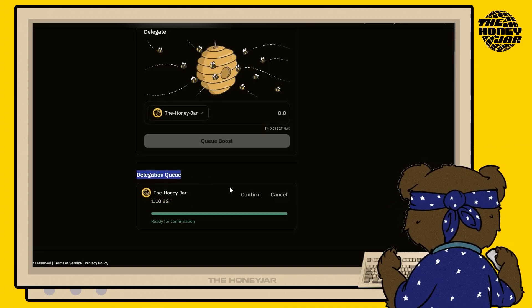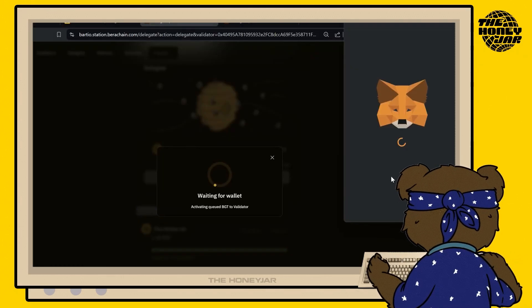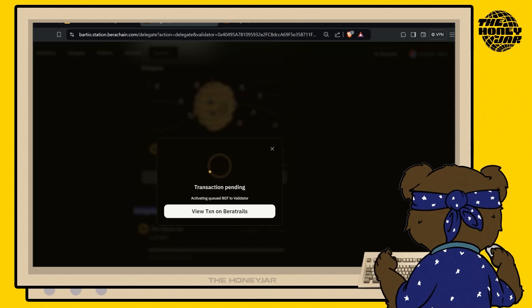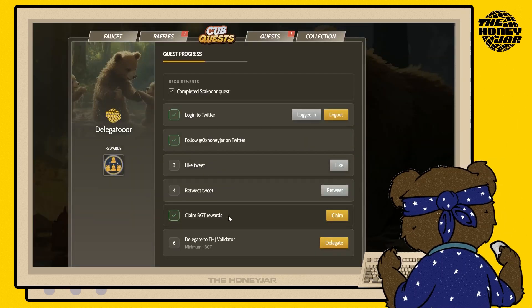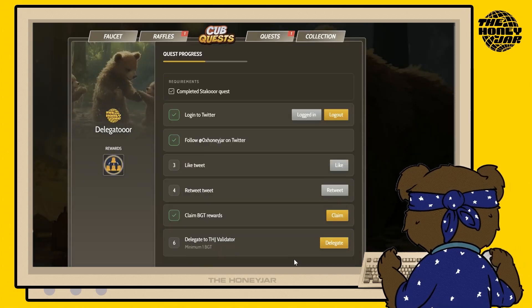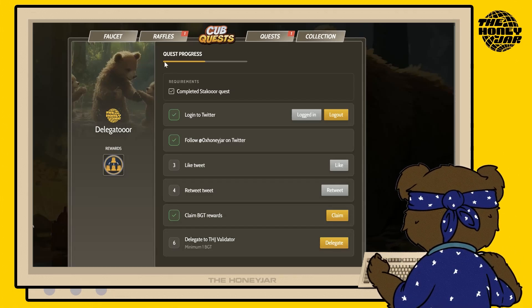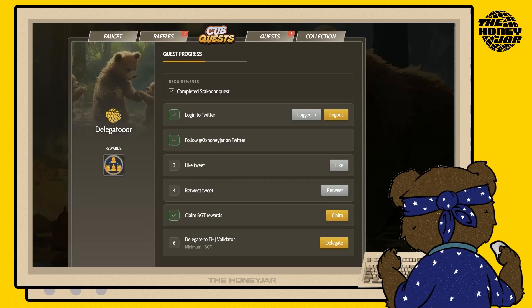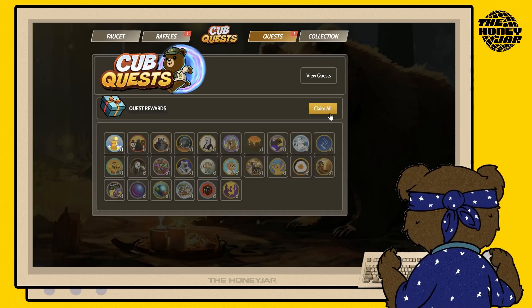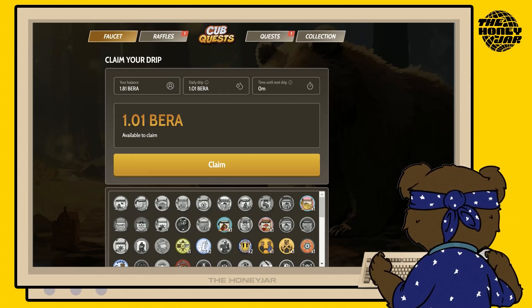Go to step six where it says 'Delegate to a THJ validator', hit Delegate, and this will bring you to the same page. When you have one BGT ready in your delegation queue, hit the Confirm button, make sure MetaMask is unlocked and you're on the right chain, then authorize the transaction. If you successfully delegated a minimum of one BGT, you'll get a green tick next to step six. Check your quest progress — it should show as complete if you've done all the steps.